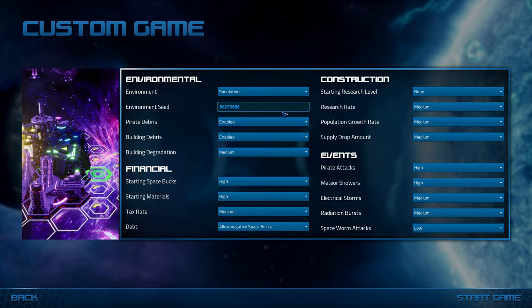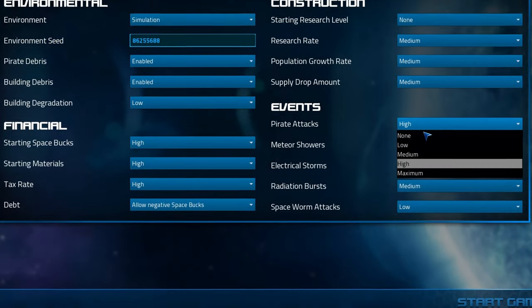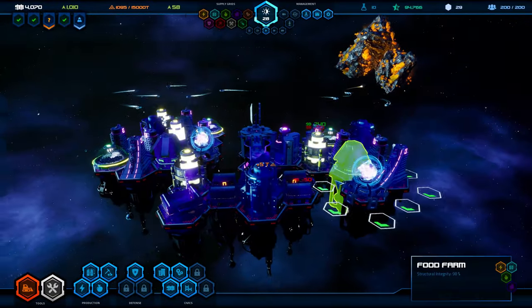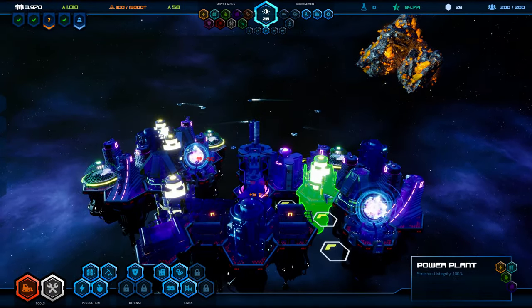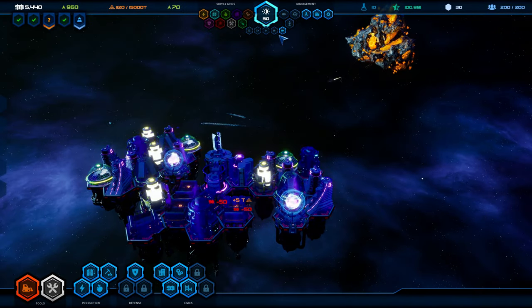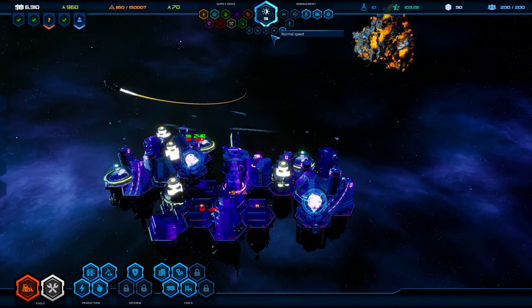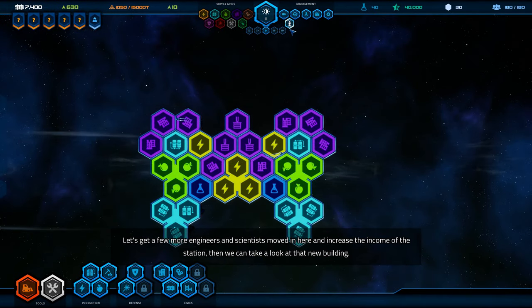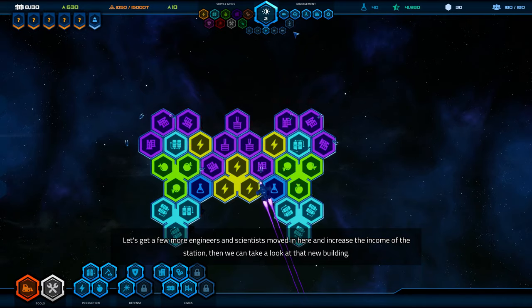In custom mode you can configure everything from the amount of spacebugs and environmental details to the frequency of space worm attacks. To overview everything and organize your starbase in more detail, you have a bunch of different overlays in the top UI bar where you can also slow down or speed up time. The update 1.1 added new camera options offering both a more cinematic view and a simplified top-down designer view.